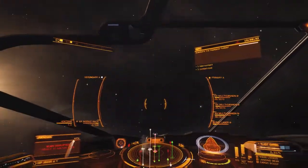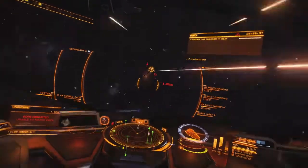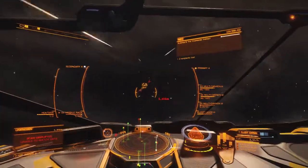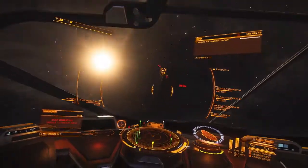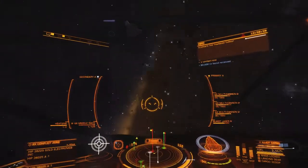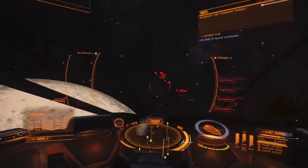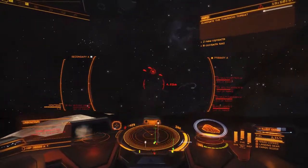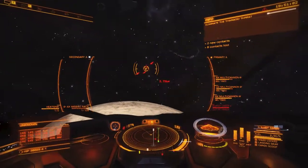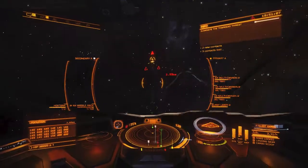I tried different ships. I had the Federal Assault Ship and I hated it because the hard points are on the bottom - there's three hard points at the bottom. I like to keep the thing in my windshield. With the Python you have four hard points - two class threes and two class twos on the top, and then one class three on the bottom, so you have five hard points. Most ships only have four.